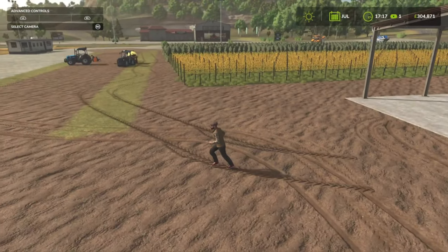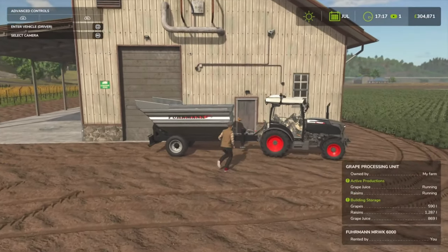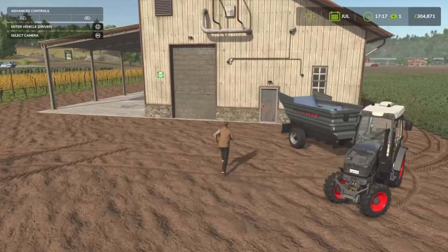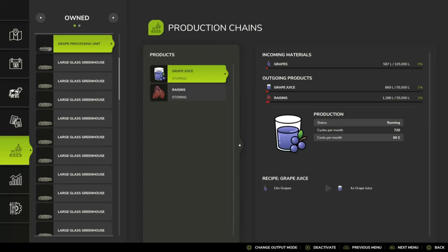Once we're done harvesting we'll put the grapes into a trailer and take them to the grape processing plant. In terms of grape products — is it worth doing? I'm going to cover that in a separate video, but from memory, raisins were worth doing over raw grapes. Grape juice I think is pretty much even — I checked in FS22 and the ratio was around 3.5 to 1.